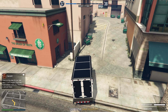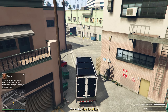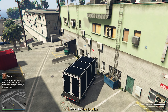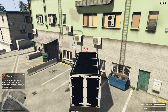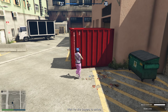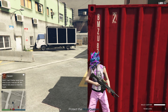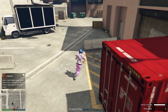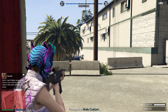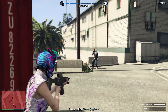All right, so we already got some RP to start this off. Once you guys have arrived, go ahead and park your truck. Now we're gonna wait for the buyers to come — just get yourself a little hiding spot and get your best gun out. They're coming from this way.